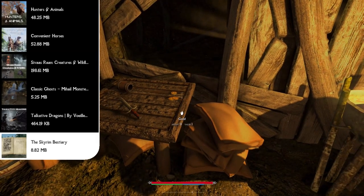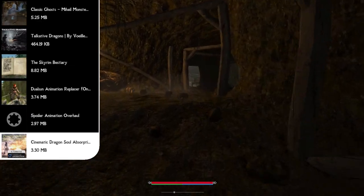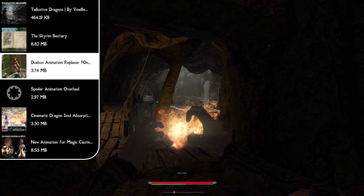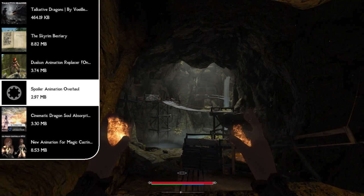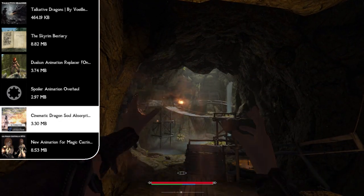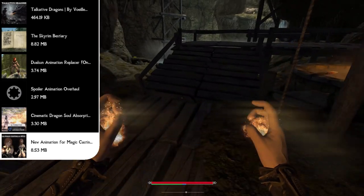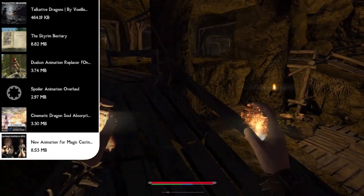Now it's time for our animation mods. We have the Dual Suns Animation Replacer one-handed version, the Spoiler Animation Overhaul, the Cinematic Dragon Soul Absorption mod, and the New Animation for Magic Casting mod. The Dual Suns replacer changes all one-handed combat animations. The Spoiler Animation Overhaul changes running, dual wielding, sneaking, holding greatswords, and blocking. The Cinematic Dragon Soul Absorption mod gives absorbing a dragon soul its own unique cinematic animation. And New Animation for Magic Casting gives every different spell its own unique animation. Together these four mods give you the best-looking animations possible in Skyrim.